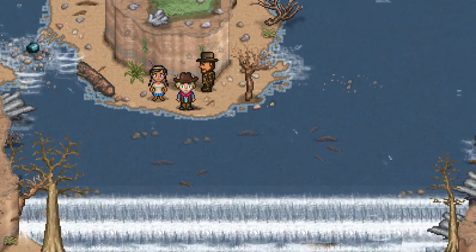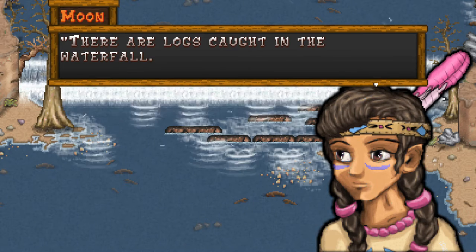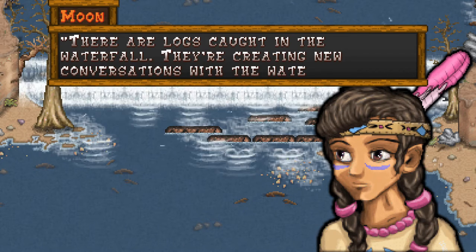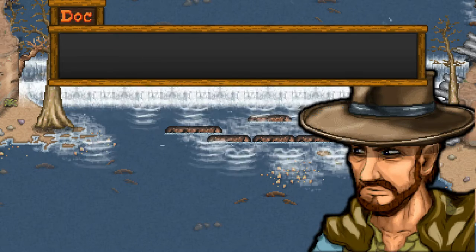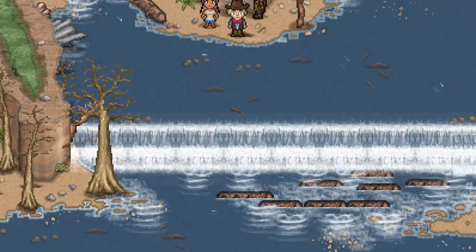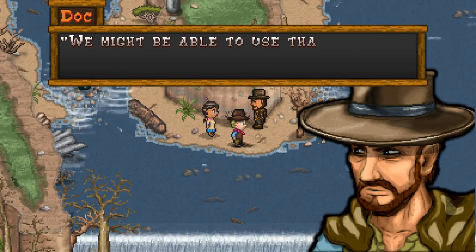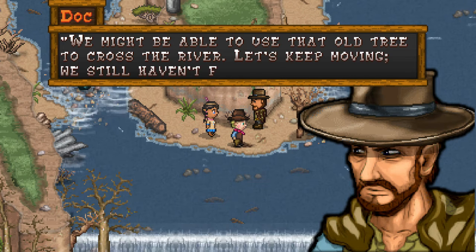We ma Tanya. We praise you, great we ma Tanya. That's a King of the Hill reference. There are logs caught in the waterfall — they're creating new conversations with the water. That's why Snake Tail River sounds different today. This must have something to do with why the Chepikweep destroyed the bridge. Yeah, I reckon so. There's a lot of slang — I like the slang when they throw it in there. Might be able to use that old tree to cross the river. Let's keep moving — we still haven't found Rosie.